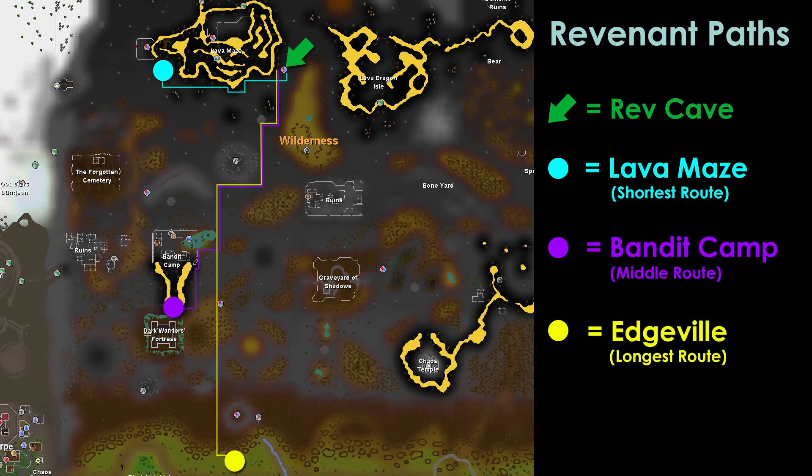Before we fire right in and start killing some Revenants, we need to know where we're actually going to go. I've brought up this map here to show you a couple different routes you can take to get to the Revenant Caves. I did not include the Revenant Teleport because people watching this video probably won't use it and will likely sell it on the GE. The first one is the Lava Maze - that's the shortest path but also the most risky, there are quite a few PKers there. The next one is the Bandit Camp, a mid-walk - not too bad compared to the Lava Maze but longer. And then the last one is to bank at Edgeville and walk all the way up, which I don't recommend as it's the longest path.